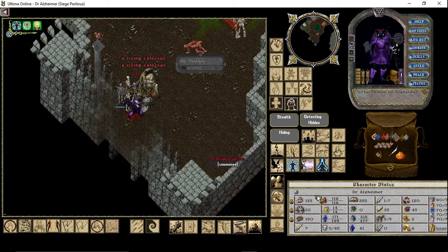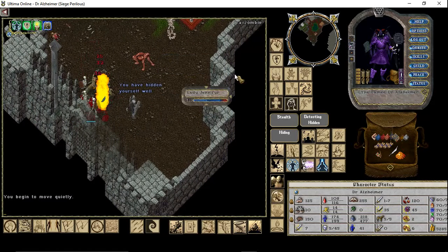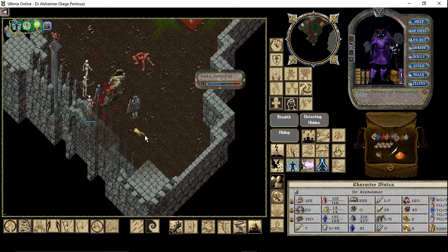Okay, let's have a look at what is going on here. Lady Jennifer is under siege. I think those three — Lady Jennifer, Lady Mirai and Sir Patrick — are the easiest because they are not spellcasting the hell out of you.